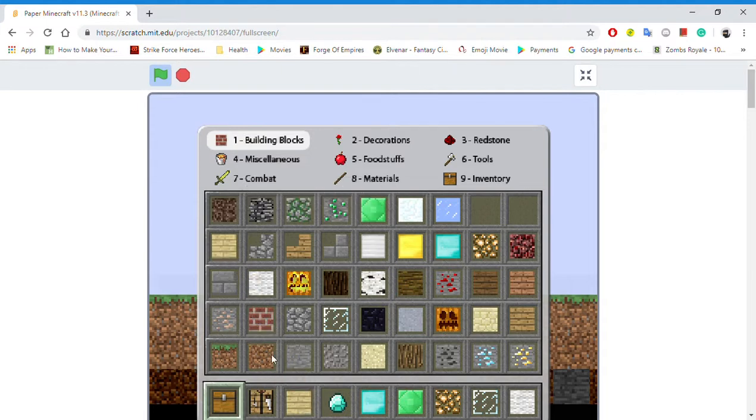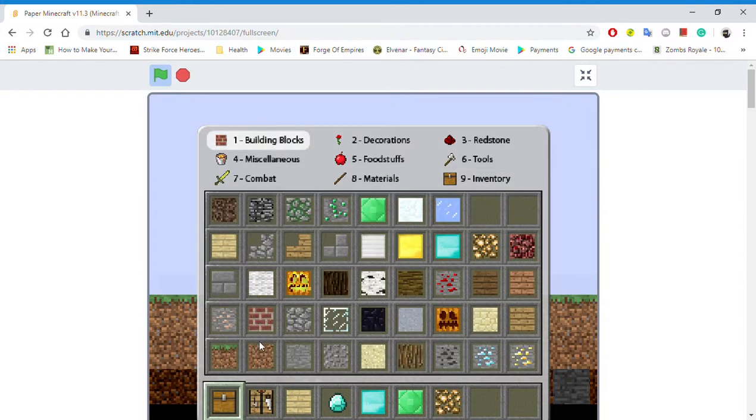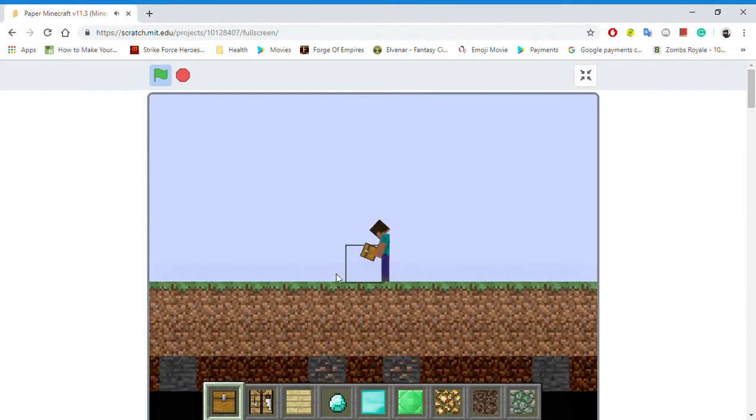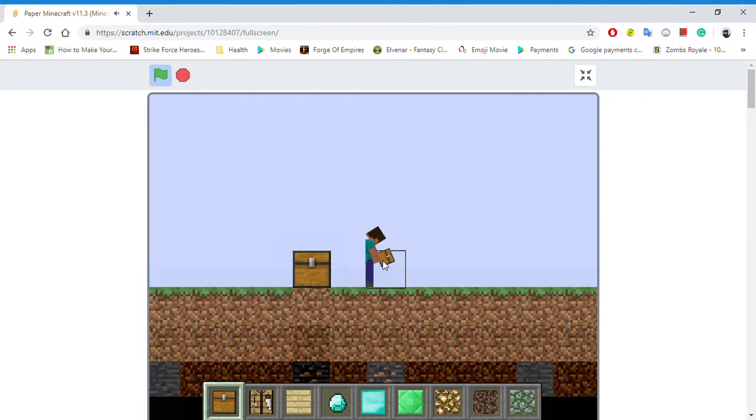Birch wood. I'm just going to put these in my inventory. Soul sand. Mossy cobblestone. Why not? Oh, there's some surface iron. Don't see that all the time.